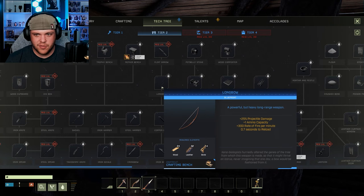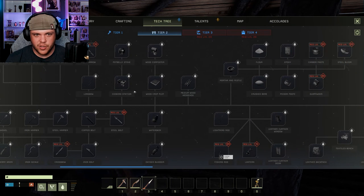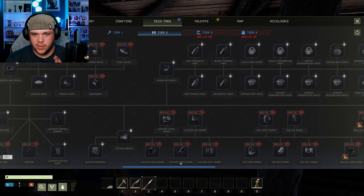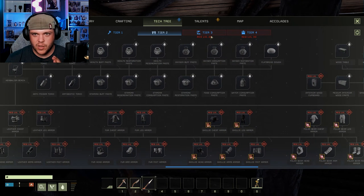So this is where you get all the good stuff — better bows, cooking stations. What I'm really looking for is the thermos. That's what I want.